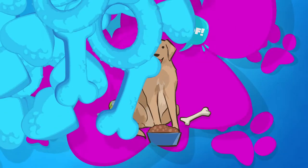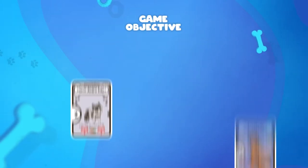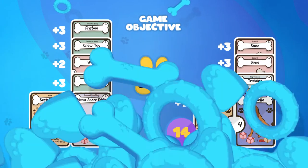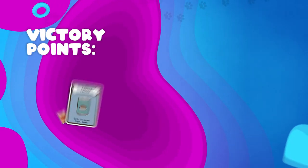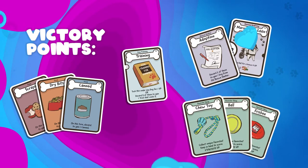Hi, today we're going to learn how to play Dog Lover. The goal of the game is to get as many points as possible from all the dogs you got. You earn victory points by feeding your dogs, training them, adopting more dogs, and giving them their favorite toys.